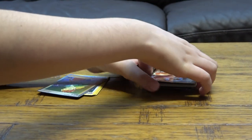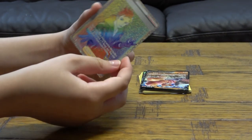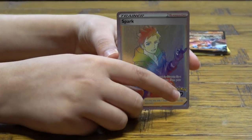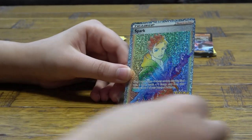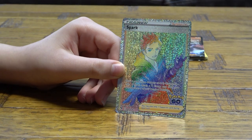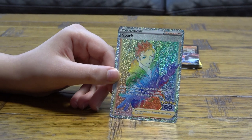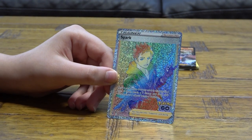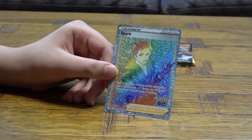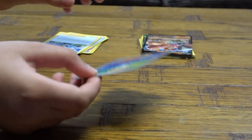They're not all rares — it's all my cards. Now we're going to move on to the Trainer Spark, a Rainbow Rare from Pokémon GO. It says: draw two cards. If you drew any cards this way, flip a coin — if heads, attach a Lightning Energy card from your discard pile to one of your benched Pokémon. Over here it says you may play only one Supporter card during your turn.